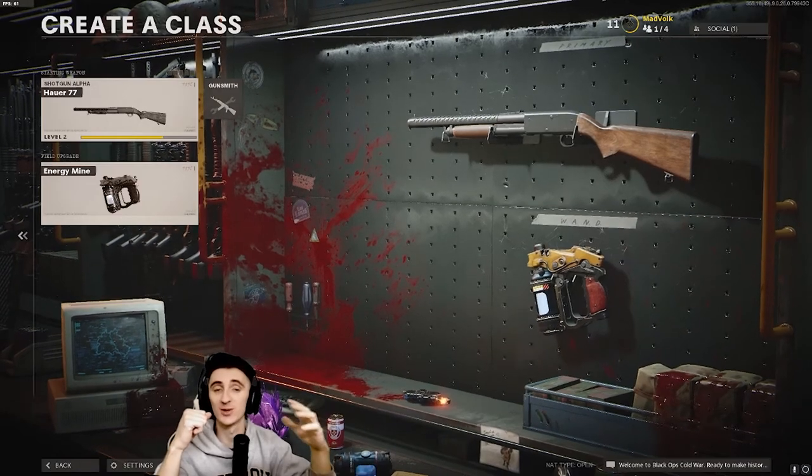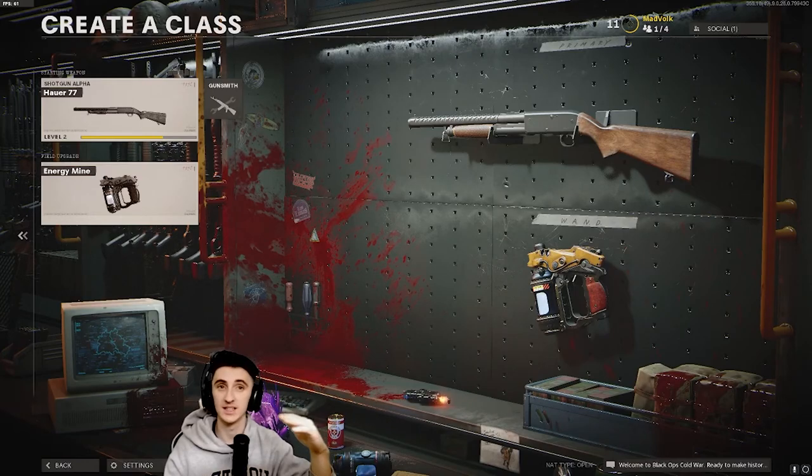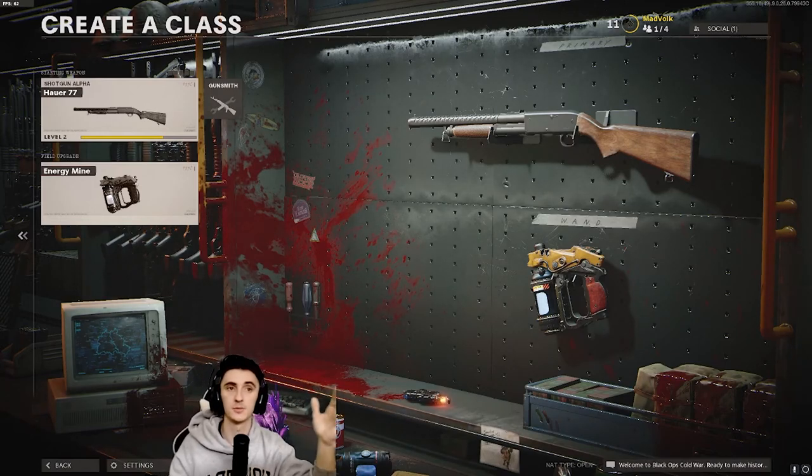Bringing you a tutorial on how to turn on the power by round 6. What you wanna do is start with the shotgun — I'm using the Hauer 77. It's level 2, so it's literally not upgraded, but it's still OP.